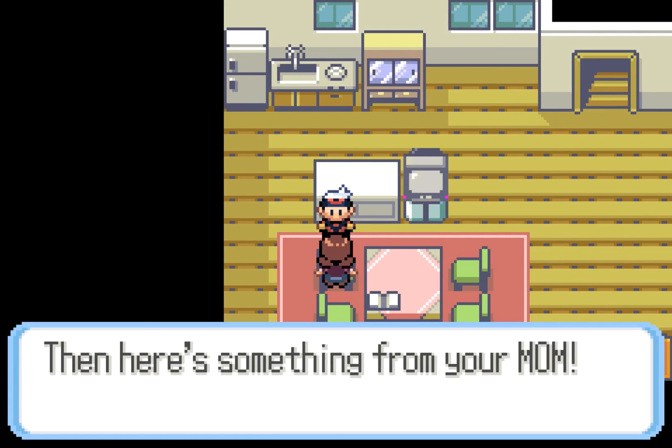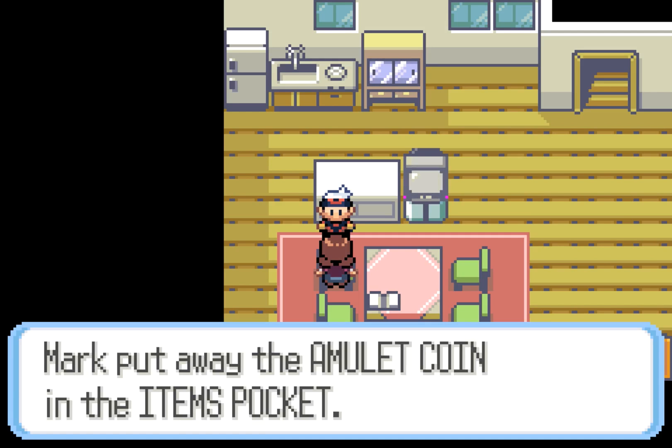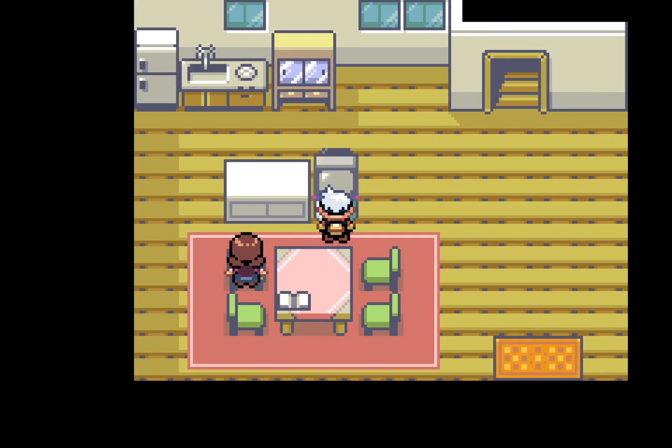Our dad gave us that badge, and here's something from mum — we get the Amulet Coin. So the fact that we get the badge gives us the Amulet Coin, which obviously doubles the money.